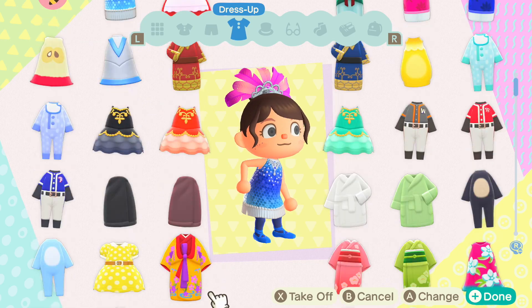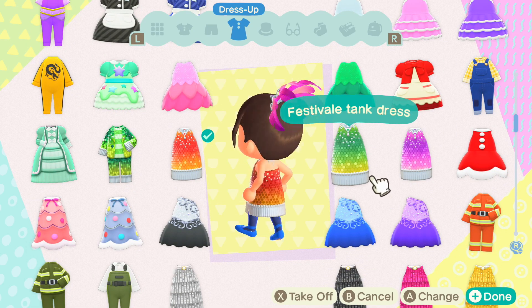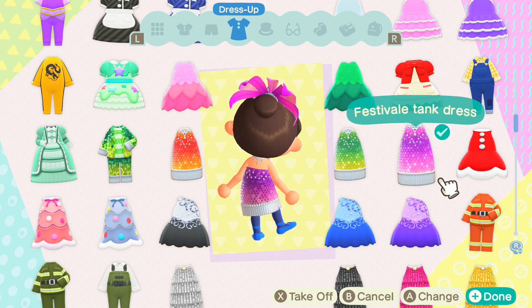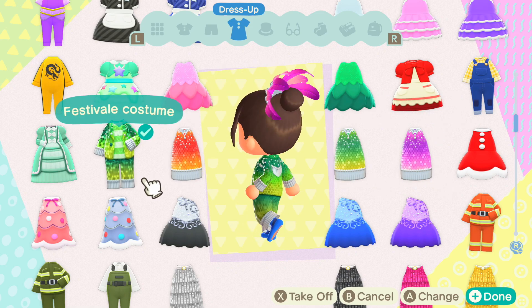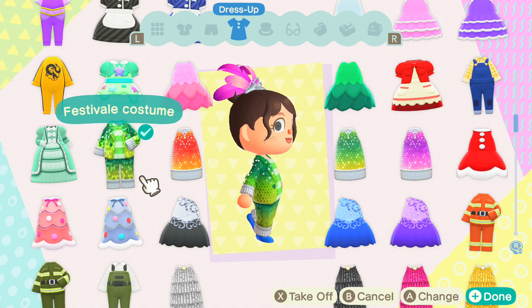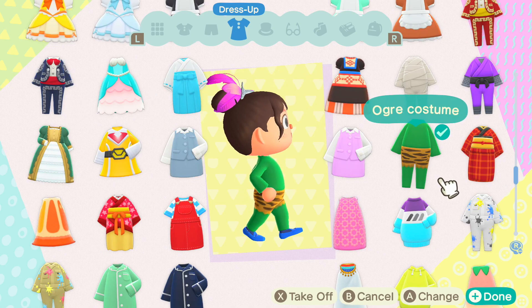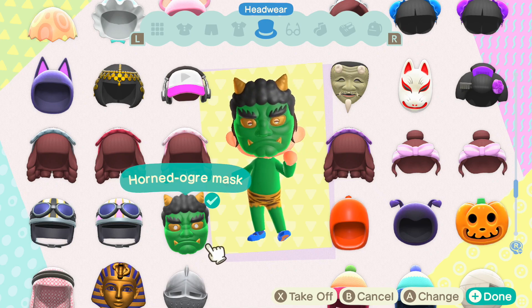Here is what the dress looks like in different colors: orange, green, and purple. There is also a festival costume that comes as a pants set — not a separate jacket and pants — and it appears in the same color variants: blue, green, orange, and purple.